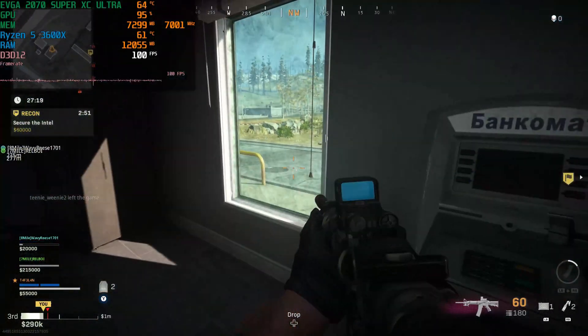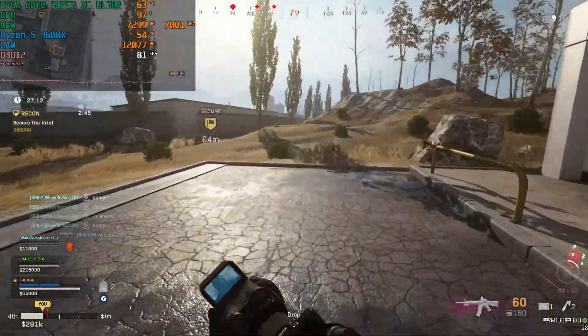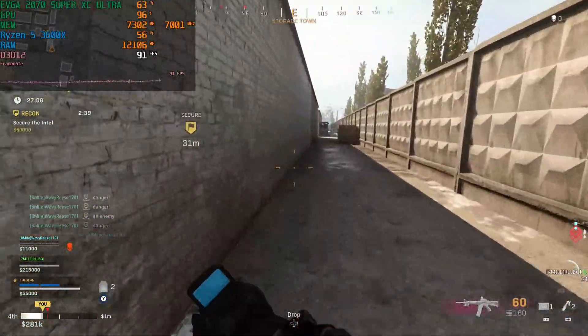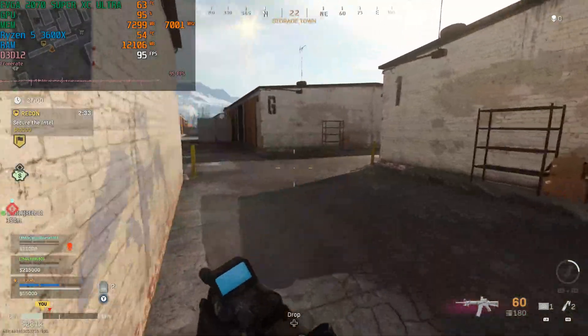I was getting anywhere from 40 to about 80 frames, and when they dropped so rapidly the game was unplayable. Every five to ten seconds it would drop and stutter, and then when the game came back the frames would kind of fast-forward — you went from super slow-motion to 2x speed forward. It was terrible.